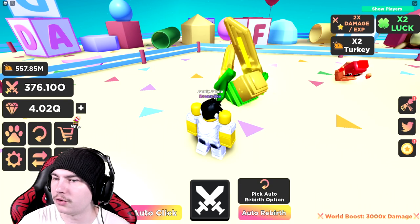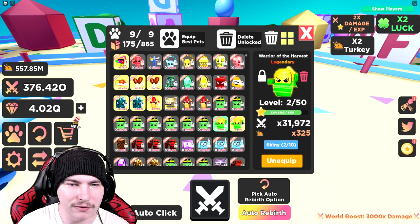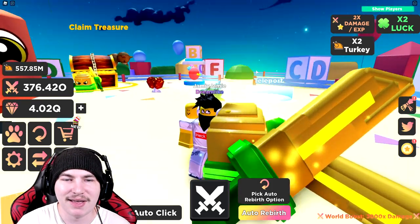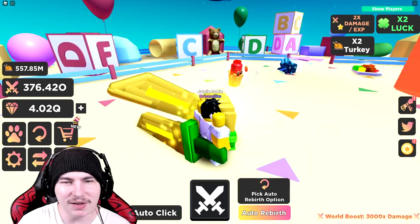Oh yeah, that's actually a sword. I accidentally opened Discord — I didn't mean to do that. They have a sword — I was wondering what that was on the back. I thought it was just parts of its outfit, but no, it's actually a sword. And wait — it's dual wielding? Heck yes, that's actually kind of cool.